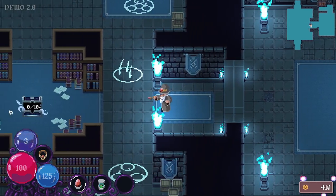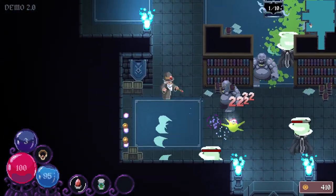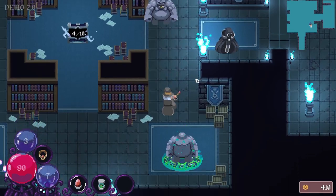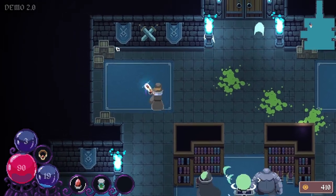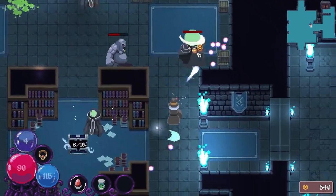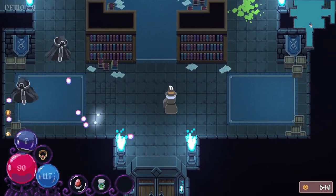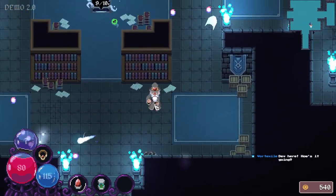I wonder if I can parry those snot balls. Those chunkos are fast. Almost trying to get in the way of these guys' attacks so that I can parry them. Because it's pretty powerful — it does like a hundred damage.